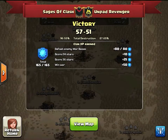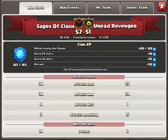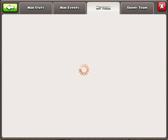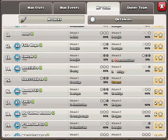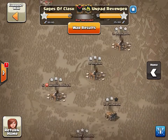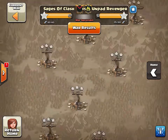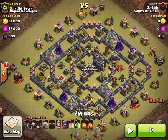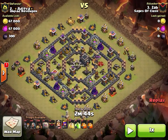We're going to start with the war against Unpad Revenger - the one that got them their 100th win, 57 to 51. Their leader looks like a Town Hall 10, so mostly a 10-9-8 clan. Sages of Clash has quite the security on getting into their clan and most of my recording time has been shrunk as the girlfriend is on her way home from work. Let's go ahead and grab a look at what these guys can do.